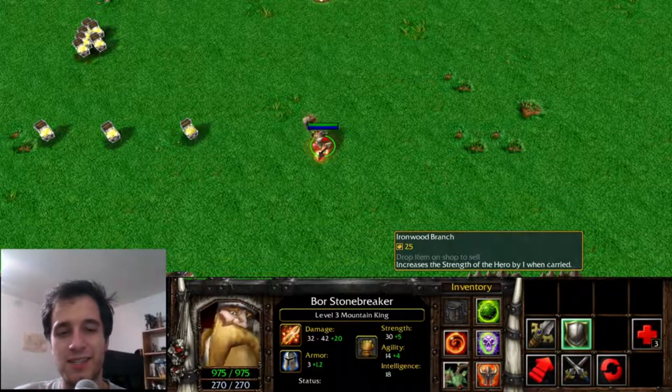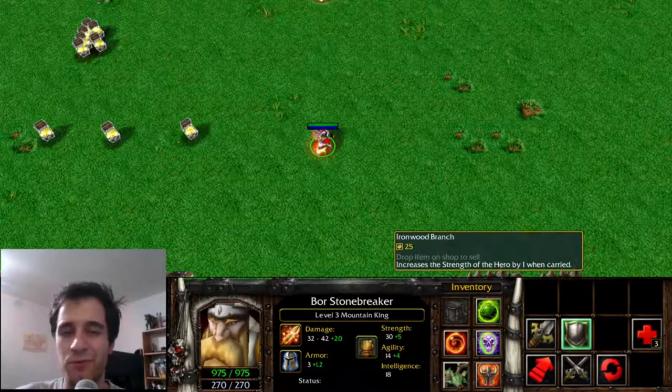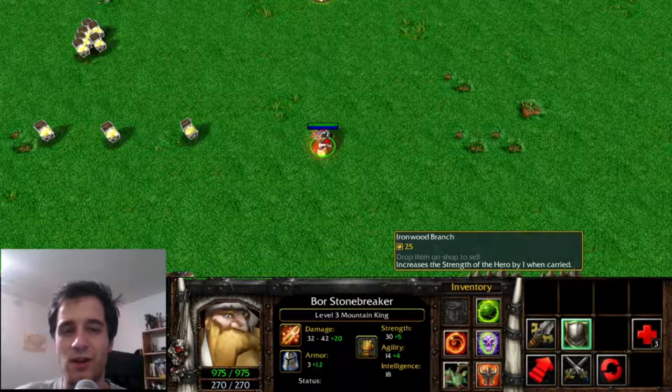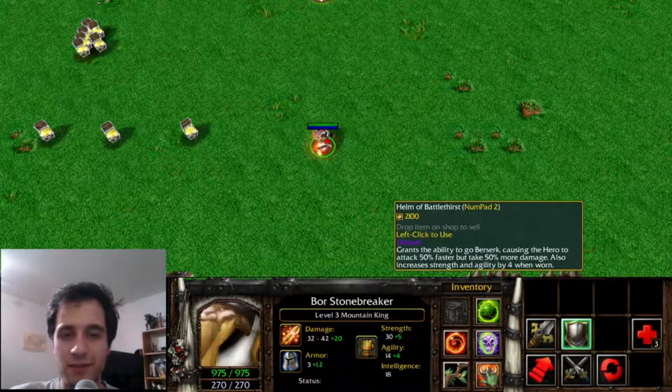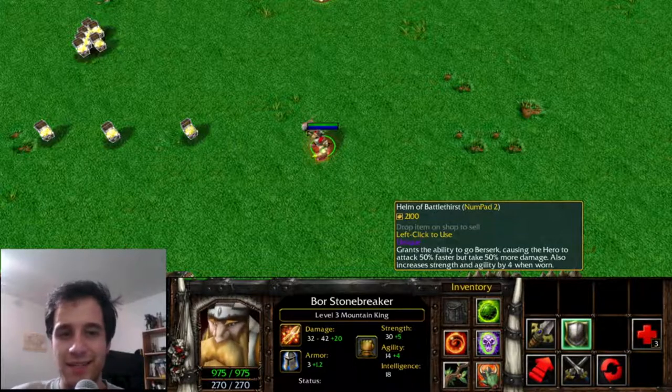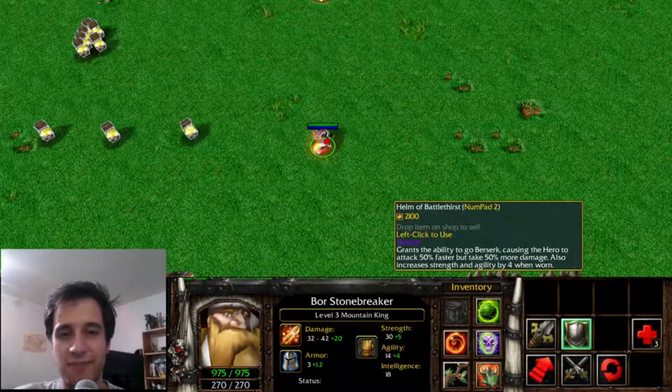Ironwood Branch, increasing the strength of the hero by 1, has been transformed into Ironwood Branch, which now increases all stats by 1. Helm of Battle Thirst allows you to attack faster but take more damage — this is the basis of Mask of Madness.